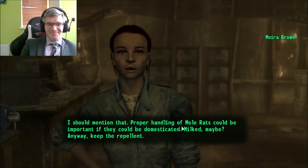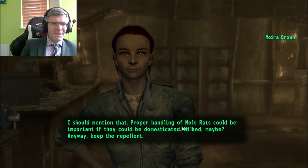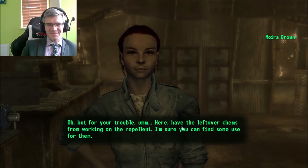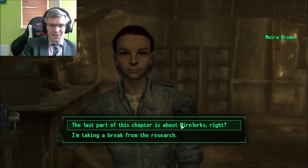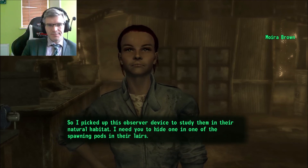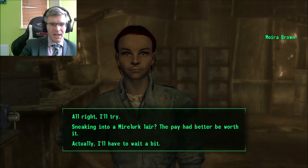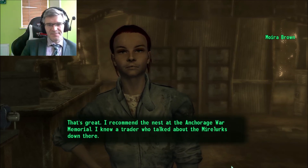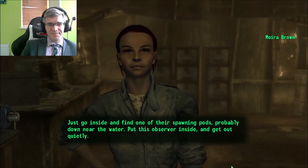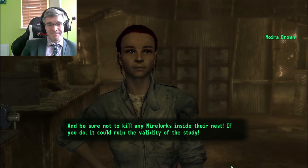Moira responds: 'Oh those poor little mole ratties - I wonder if I could make a hypoallergenic version. I should mention that proper handling of mole rats could be important; if they could be domesticated, milked maybe.' Anyway, keep the repellent, and here have the leftover chems from working on the repellent. The last part of this chapter is about Mirelurks - knowing more about them can help people learn to avoid or even outsmart them. I need you to hide an observer device in one of the spawning pods in their lairs. I recommend the nest at the Anchorage War Memorial - find one of their spawning pods down near the water, put the observer inside, and get out quietly. Be sure not to kill any Mirelurks inside their nest.